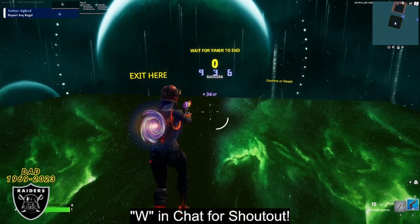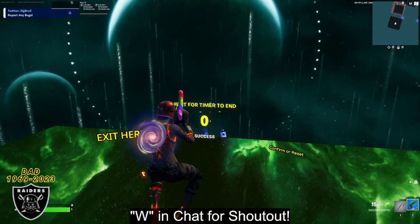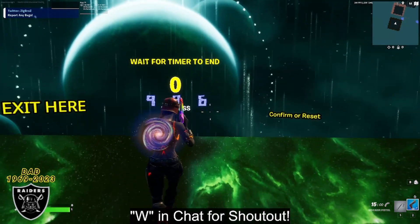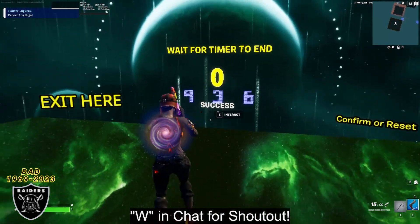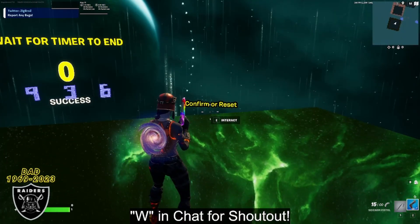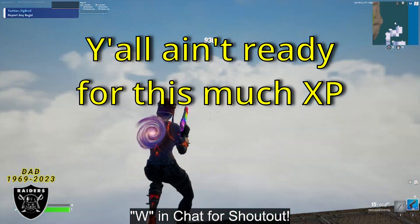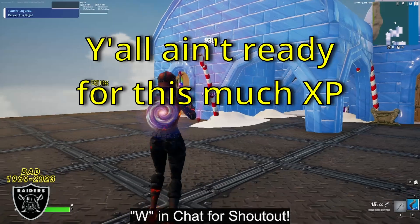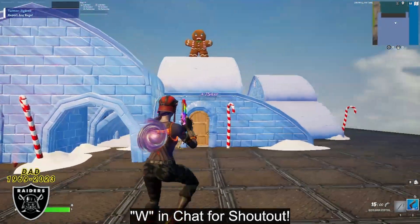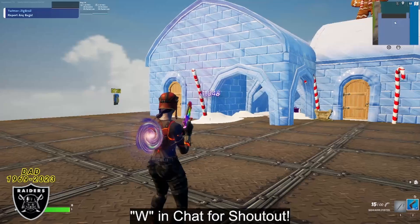Congratulations — now that the timer's up, simply enter the password exactly how I have it on my screen. It's going to be 9, 3, and 6 using these interact buttons right here. Once you have this exact code, look to the right and press confirm with this button right here to teleport to the XP room. You're also going to see that AFK XP starts to count up in the background for all the time that we were AFK. Make sure to follow until the end to maximize this XP. We are currently level 192, and I can't wait to see what we have at the end of the map.